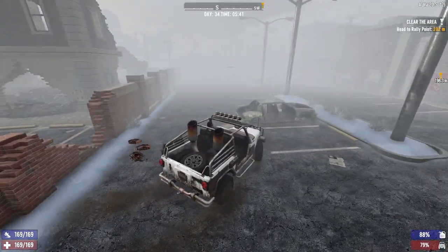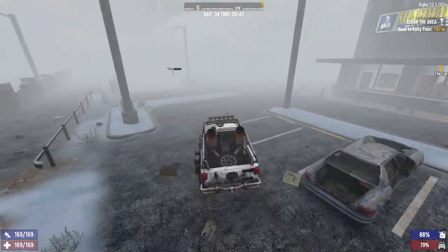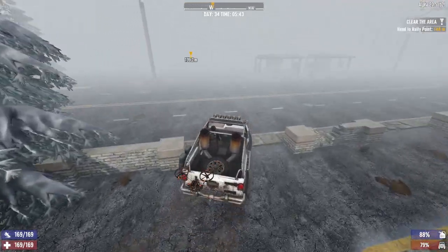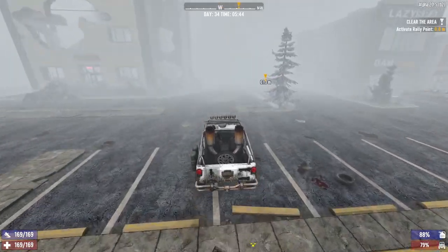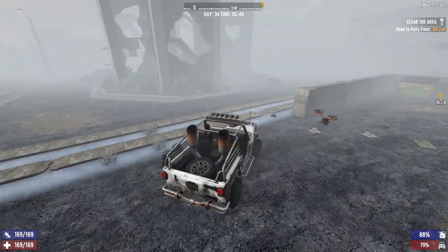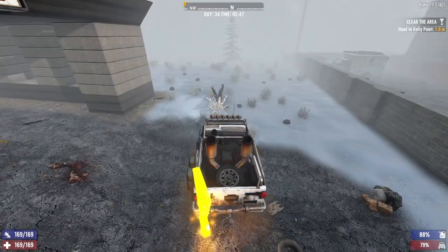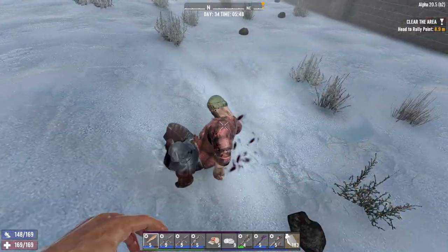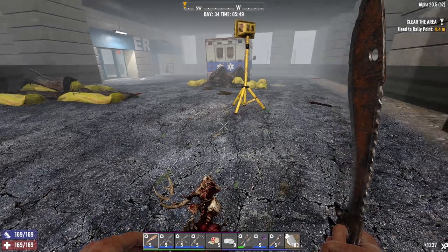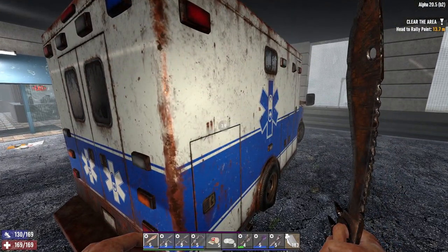I hate this freaking fog, I can't see anything. I don't really know how to get to this POI. Should be a dope hospital too. Here we go — here we are finally. Get out of here — he's dead now. Do I really need to get all these bones? I'm doing okay on bones but I could always do better. Got all those gore piles — let's go ahead and loot this thing and then we'll start the quest.